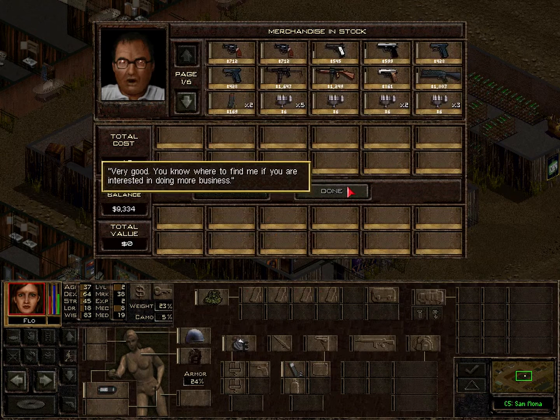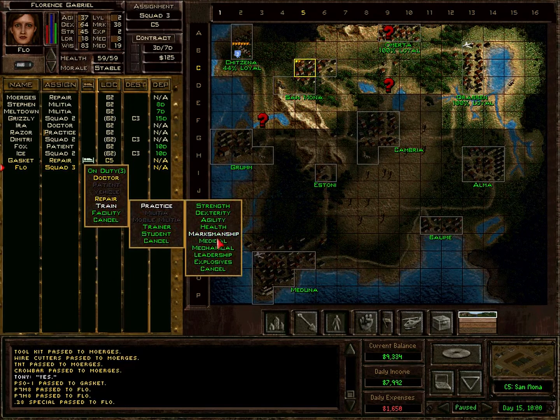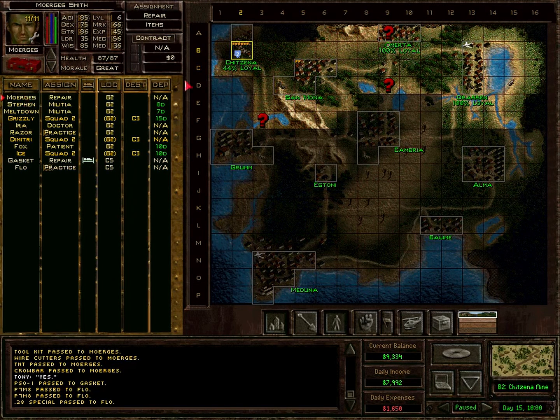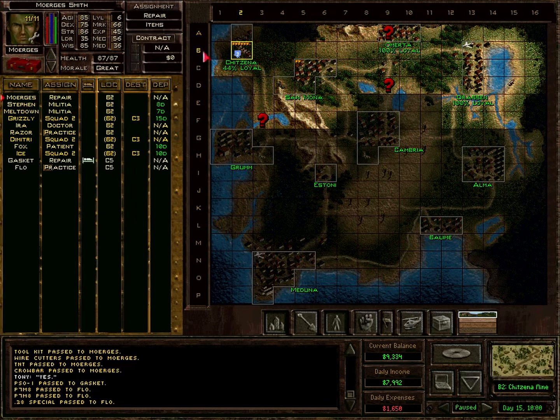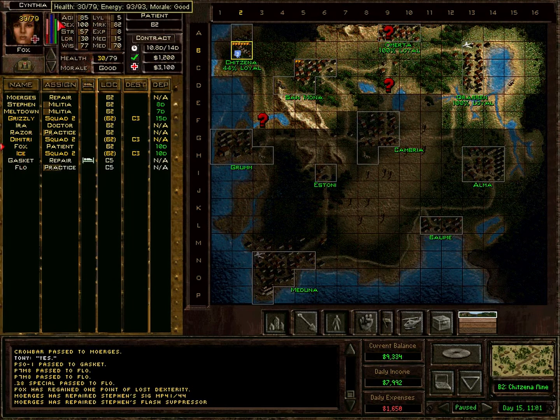And then have Flo practice some more leadership. I hope these northern enemies won't attack us too soon — but we'll see if they attack us at all. Fox is back up at 100 Dexterity and her energy is also improving.